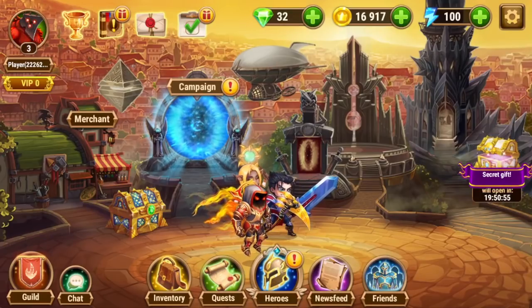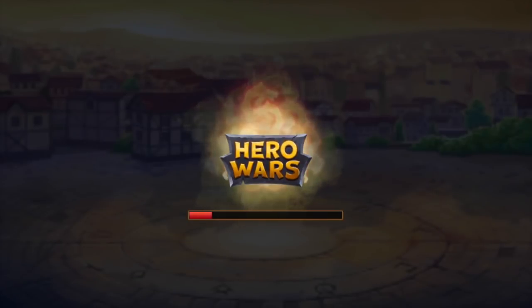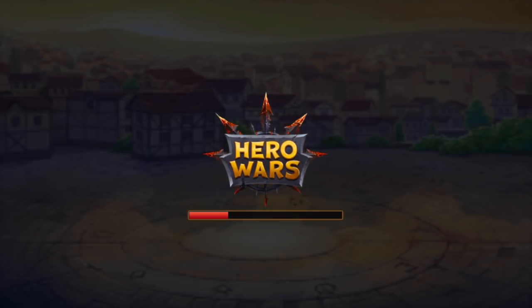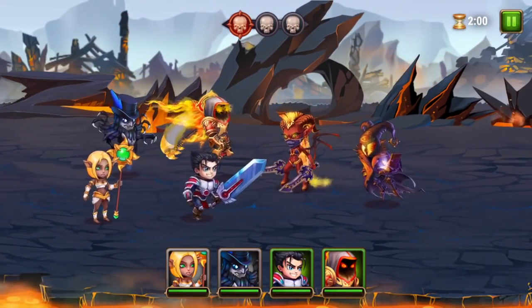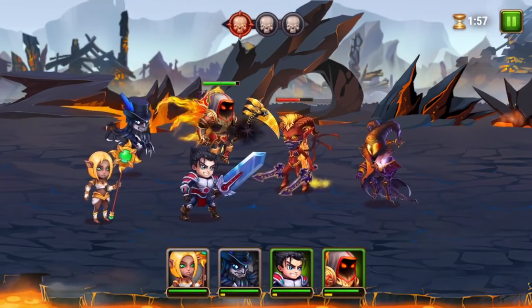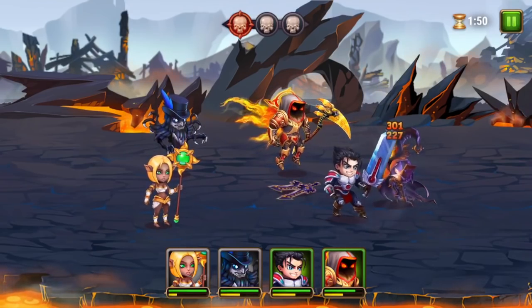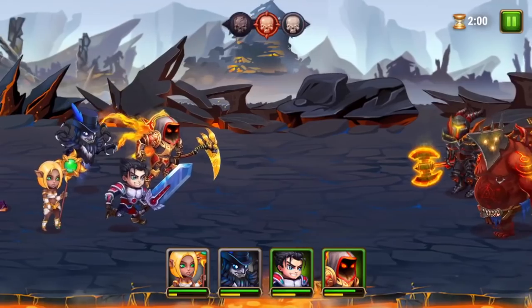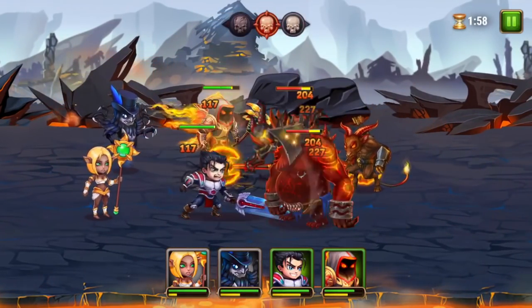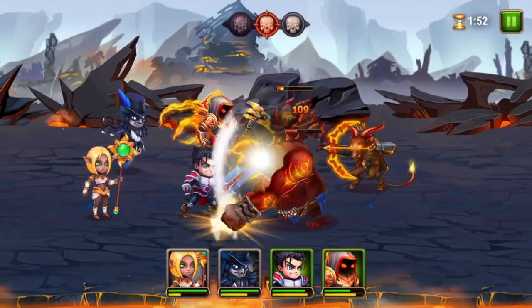I'm leveling up these heroes. Phobos is handy to fight boss battles, but you don't need to keep him leveled up. Right now I only have four heroes so I'll keep him leveled up, but once I get to eight, ten, fifteen heroes, I kind of let him go by the wayside because he's not that effective in day-to-day fighting. I really only pull him out of my roster to fight bosses.